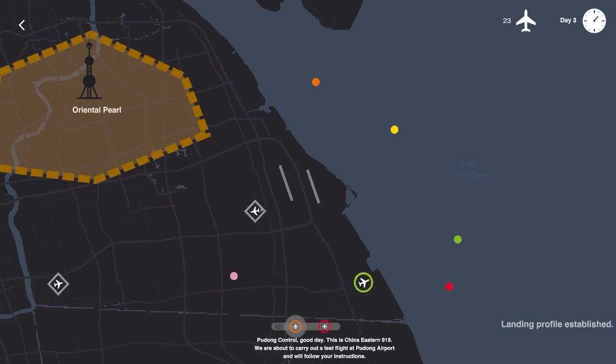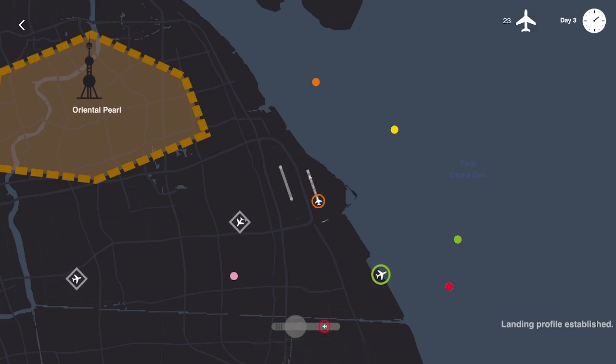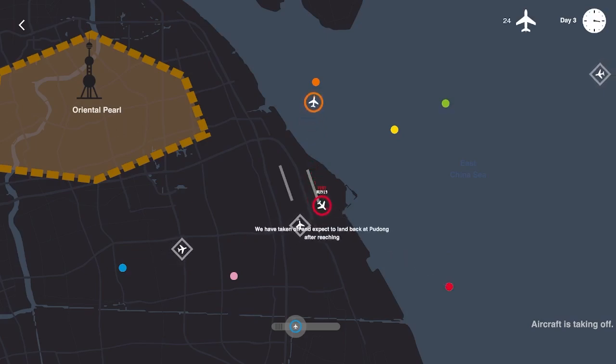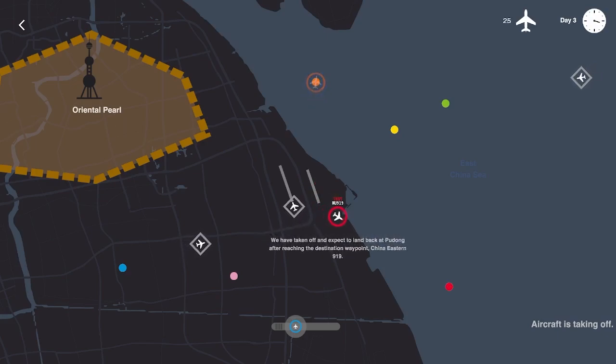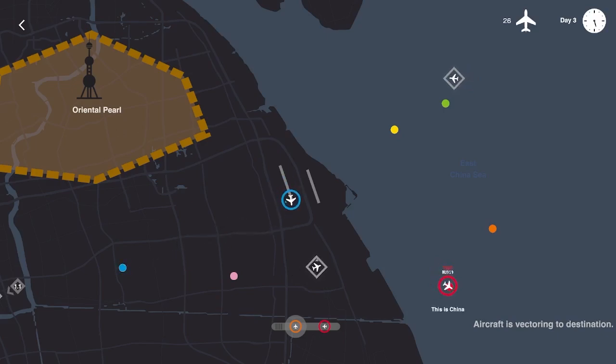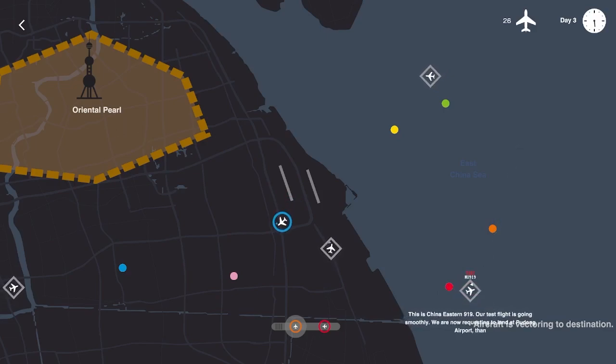A test flight notification appears: 'We are about to carry out a test flight at Pudong Airport and will follow your instructions.' Interesting, that's new! Let's get this orange guy in the air. So this is test MU-919 — I'm not sure if it's a special plane. They're going to flip around, so we'll make sure that happens. Red's going to want to flip around here in a few seconds. Test flight Eastern Niner-1-Niner reports: 'Our test flight is going smoothly — we are now requesting to land at Pudong Airport.' We'll make it happen.